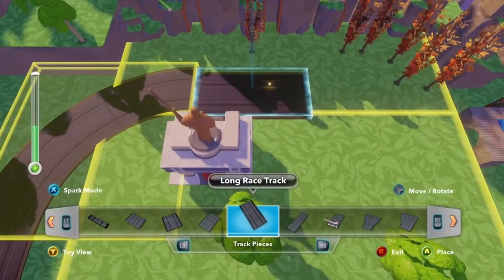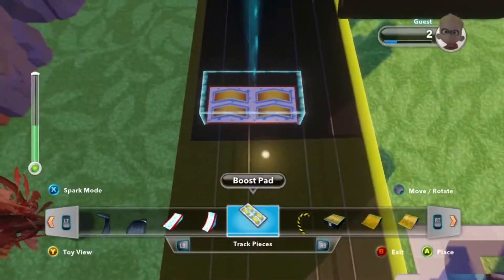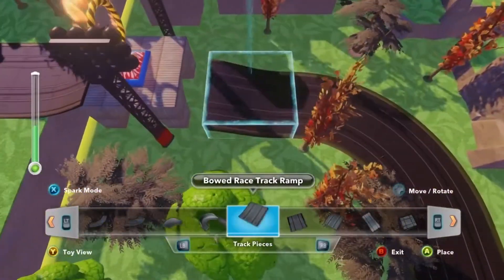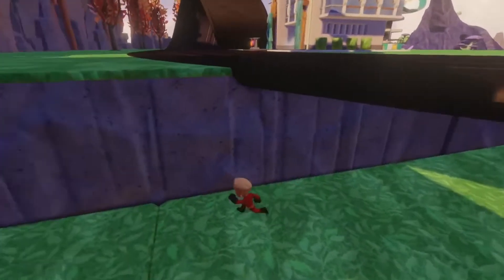I really want to put one of my favorite racetrack pieces in right here. We're gonna give you some boost pads right before it just to make sure you get over — and now the jump through the ring of fire! Okay, that's basically how you make a racetrack.